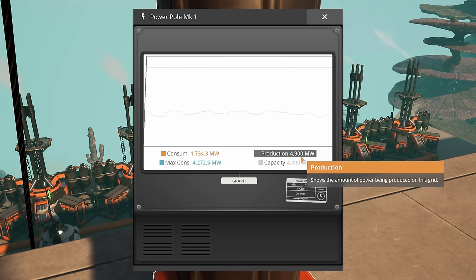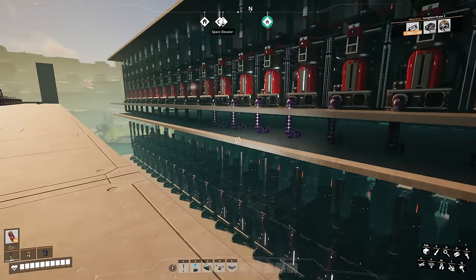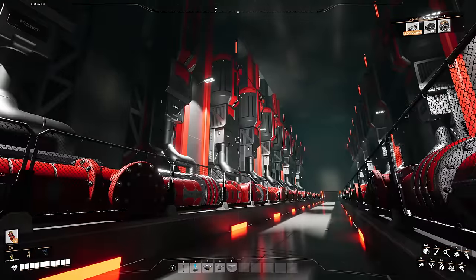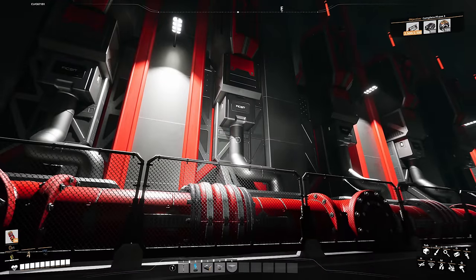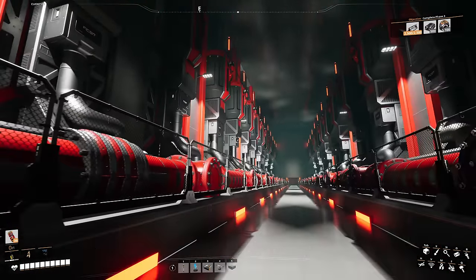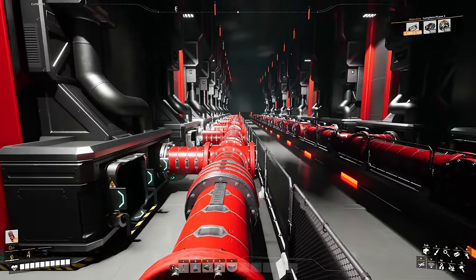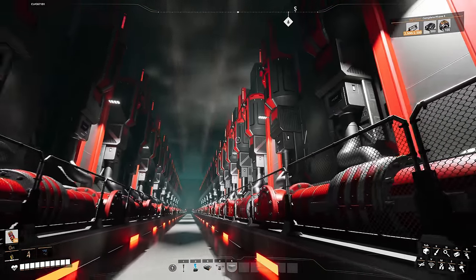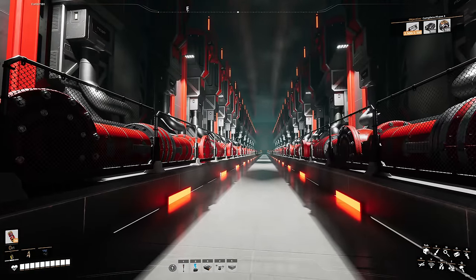Right now we're only sitting on 4,900 megawatts, which means we've got roughly about 2,200 megawatts to try and boot all of this up. So I'm going to boot up this room in increments — increment one and increment two. We're going to boot up this side first, because this side is consuming the heavy oil residue and compacted coal to make the turbo fuel that will go in these pipes.